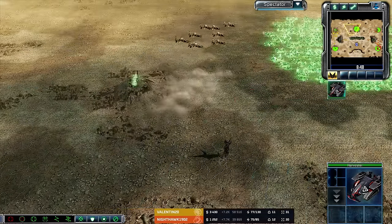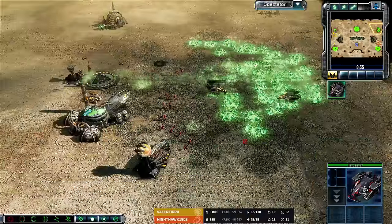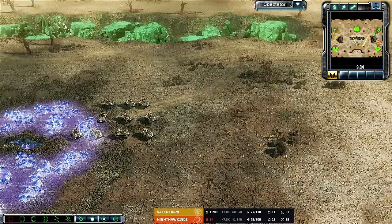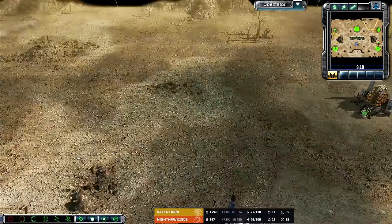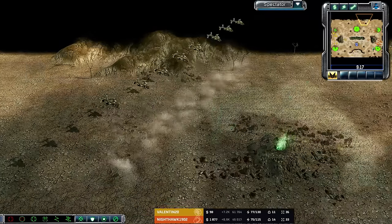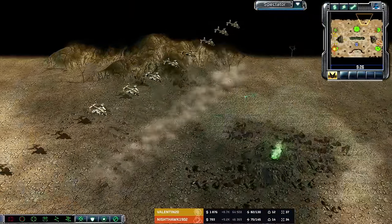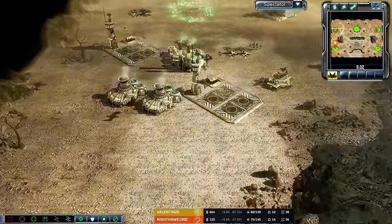Orcas in the north — I thought he'd go pitbulls in the north and orcas in the south. There's only two or three harvesters here. A Venom will get the scout — he's very low on health, but he'll see the double airfield and hammerheads. Now Nighthawk knows that this is coming. He's got another flame tank coming out. Goes Tier 2 command, goes air tower, then Secret Shrine — doesn't go straight for Tier 3. He could get these refineries with a catalyst missile.